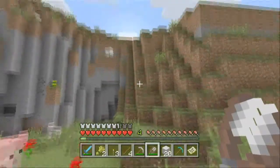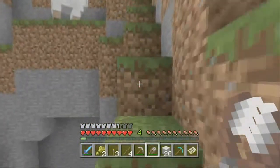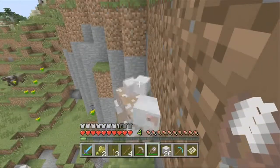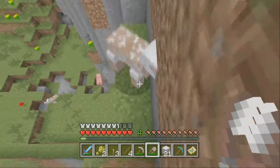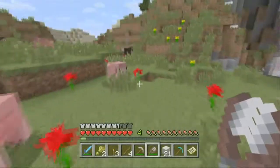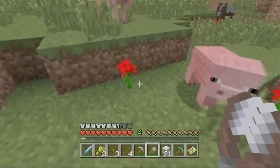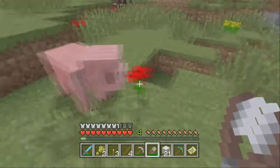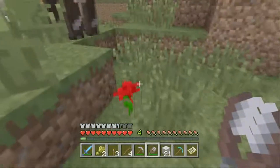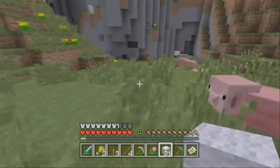We're gonna go get this one right up here. So I'm gonna get a couple - like three stacks of wool - and then we'll make it red with these roses here. Actually, you guys can tell me what color you want the floor - post that in the comments. I've never placed the whole floor in our house with red wool.